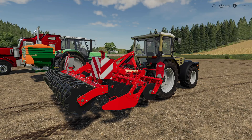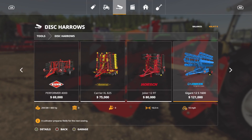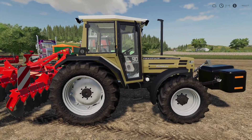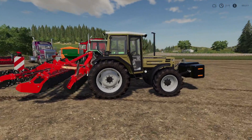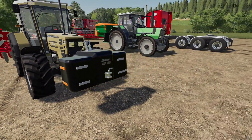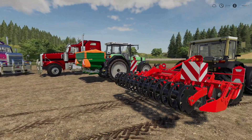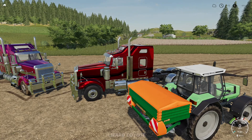Last but certainly not least today we have the Vicon Copactular L3000, which is a disc harrow. You'll find it under disc harrows, all the way to the right — $18,000, 70 horsepower required, three meters wide, and you can go 10 miles per hour. We took the slowest, lowest horsepower tractor in the game and it works just fine. You will need a weight — the 1000 kilogram weight seems to be sufficient.